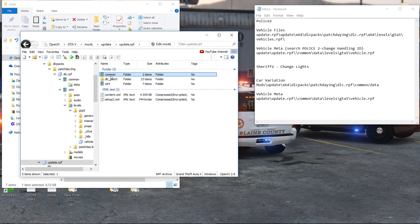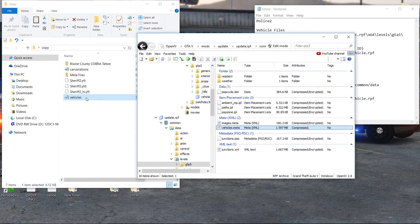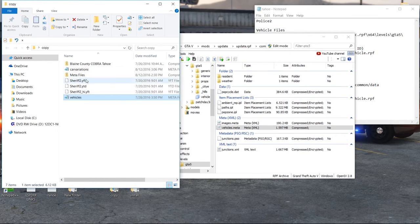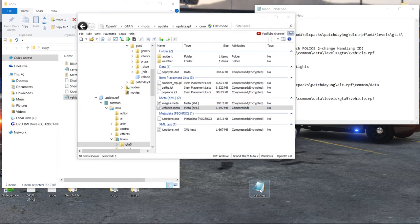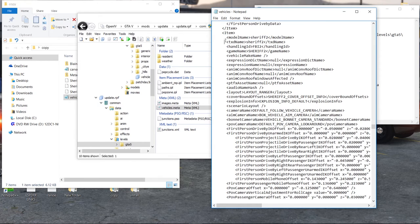Now we're going back to find the vehicle meta we just worked on. Go to mods > update > update.rpf > common > data > levels > gta5 > vehicle meta. Remember we pulled this out and edited it. We're going to edit it again — you never want to take the meta that is included with the mod because in that file there's just one entry and it's sheriff2. Hit Ctrl+A in the vehicle meta we're opening and just copy it. We'll open the full vehicle meta on the desktop with Notepad.